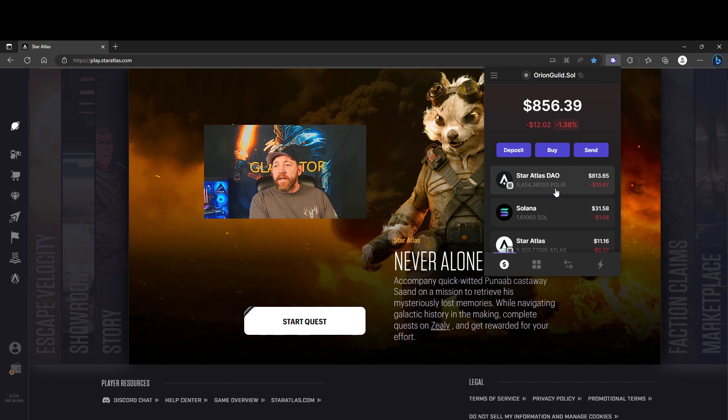I have the Star Atlas DAO POLIS tokens that I don't have staked at this time, though I do have some staked. The POLIS token gives you voting rights — basically ownership in the game — and that ownership gives you the right to vote on proposals. We heard from Michael Wagner recently in a Twitter interview that they're going to be giving us a few options of proposals to vote on as multiple choices.